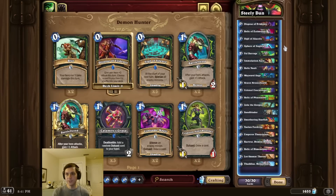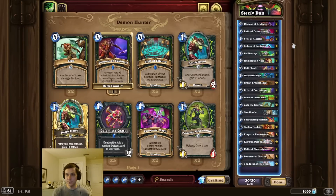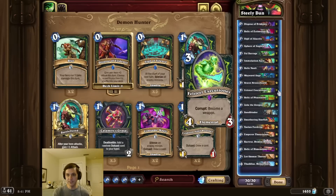Now ideally for this combo, we use Sphere to send a Felsteel to the bottom, but if we happen to draw one, we also can use Dispose to reshuffle it. So that's pretty much it for the deck intro this time, guys. I hope you enjoy being the Judge, Jury, and Executioner. Remember to like and subscribe, and thanks so much for watching.